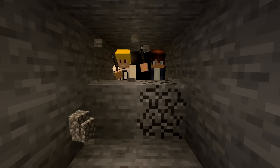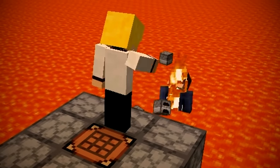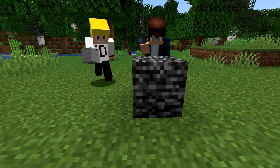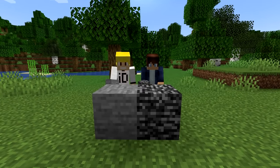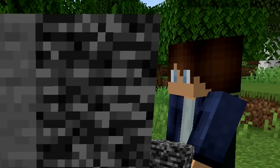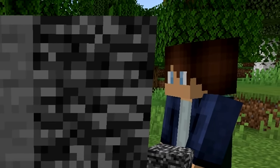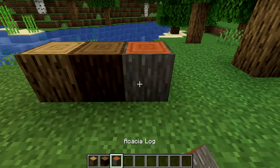Number 8. In Minecraft, we mine a lot of stone, whether it's to strip mine for diamonds or to craft a pointless amount of furnaces. Another thing you should do is place some stone next to bedrock. Looking at the blocks side by side, you can see that the textures are the same — the only difference is that the bedrock has a lot more contrast. With all the blocks in Minecraft, you can't blame them for reusing textures.